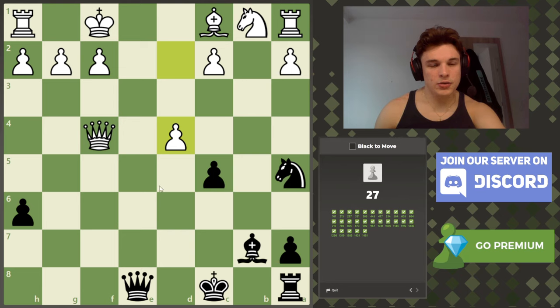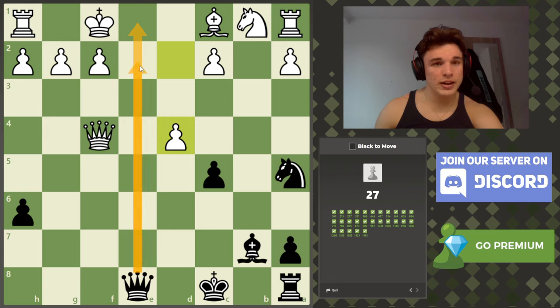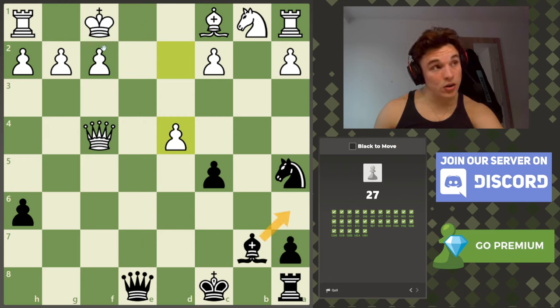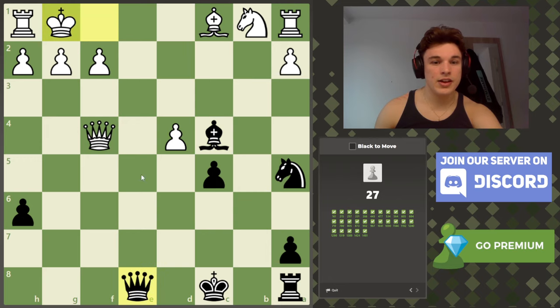d4 — what do we notice? The queen would love to go to e1 and deliver checkmate, but the king controls that square. Our bishop is eyeing up g2 but I don't see how we add another attacker immediately. Unless we play queen c6, but he can always block. We need to look for checks. Bishop a6 — the only legal move is to move the king, unless he blocks with c4 first and then I take it. The king ends up on g1 regardless, and then queen to e1 delivers a back rank checkmate.